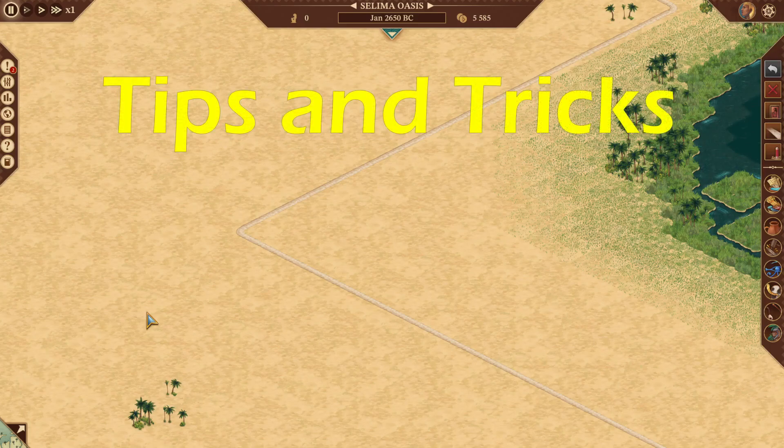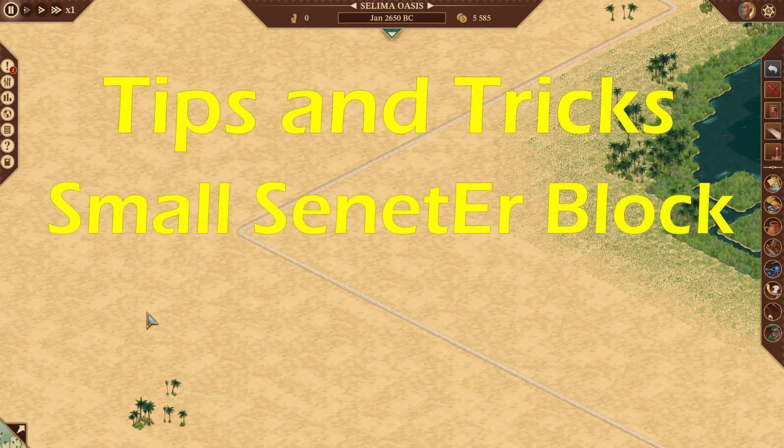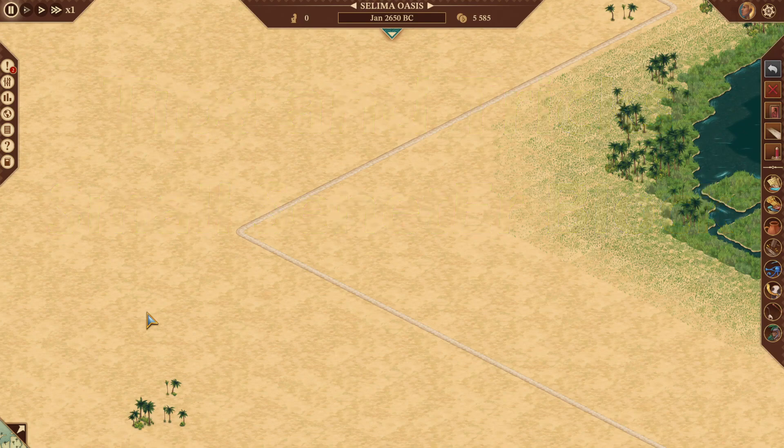Hello YouTube friends, this is Moller Moller and I'm excited to do this tips and tricks video. We're going to show you how to do the small senator housing block. It is my favorite little block. I use it all the time in far-flung areas of my cities, in the industry and farming areas, to give me some reliable employment and an easy to manage housing block that doesn't require a lot of goods and services.